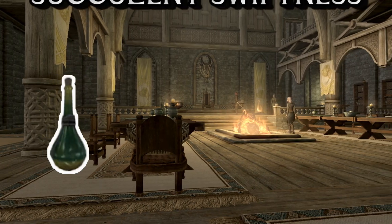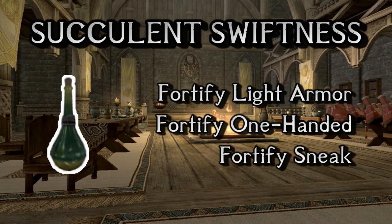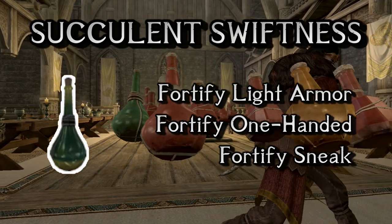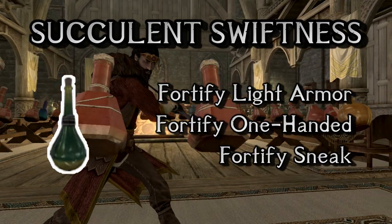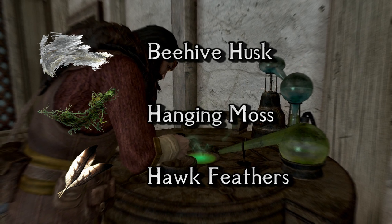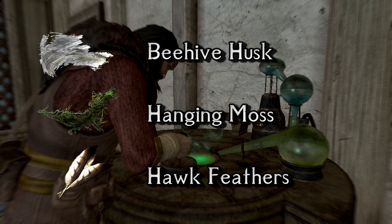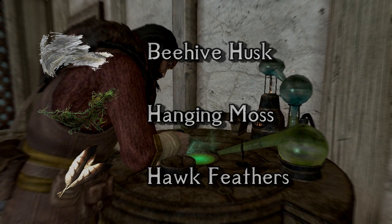Moving on to number 6, we have the Succulent Swiftness potion created by mixing some beehive husks, hawk feathers and hanging moss. This is every rogue's dream, as it fortifies sneak, light armor and one-handed. I have more than one build that could use all these buffs at once — the dualist, for example, the assassin too. Beehive husk is mainly found in the Rift and Falkreath, but with one homestead property you can set yourself up with a renewable source for it.